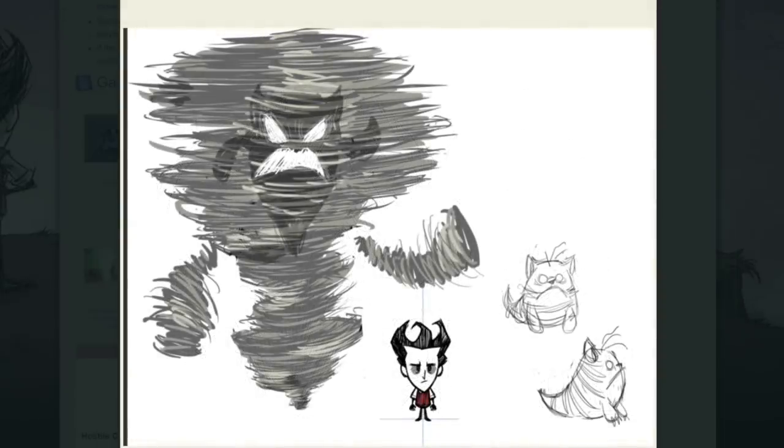Then of course there is the Seal-nado, who mostly resembles what we know of today, but it almost seems as if the so-called seal was nearly a tiger-looking thing at first. Perhaps this early design concept actually led to the inspiration behind the tiger shark and her babies. Interesting.